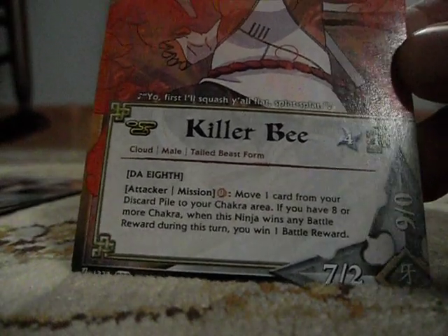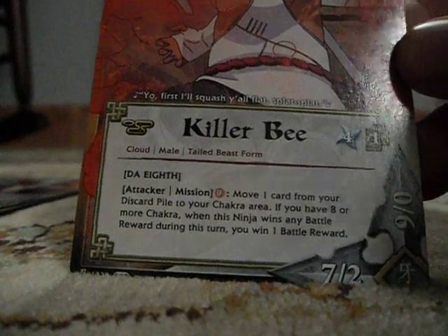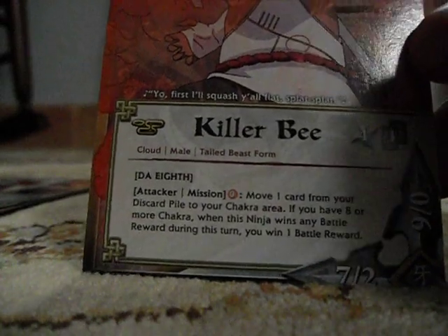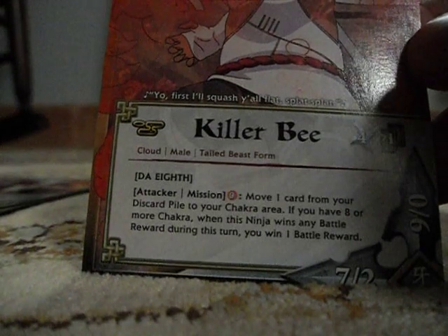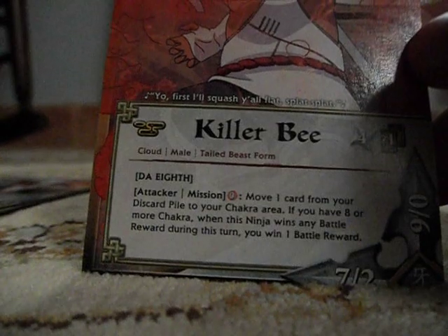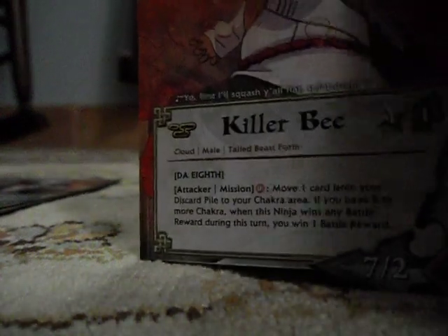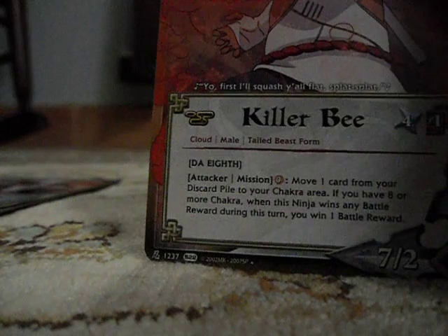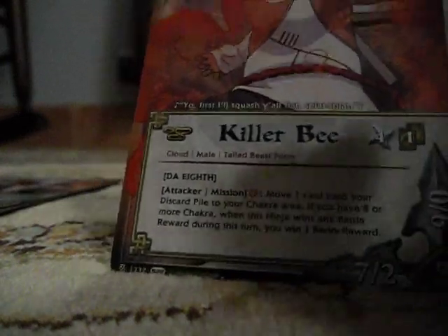And his effect — attacker omission. This is the effect I was talking about in one of my other videos, like the turn 3 videos I think. Move 1 card from your discard pile to your chakra area. If you have 8 or more chakra, this ninja wins, and when this ninja wins any battle wards during this turn, you win 1 battle ward. So I use this mainly for its good attack power and its effect for moving cards from the discard pile to the chakra.